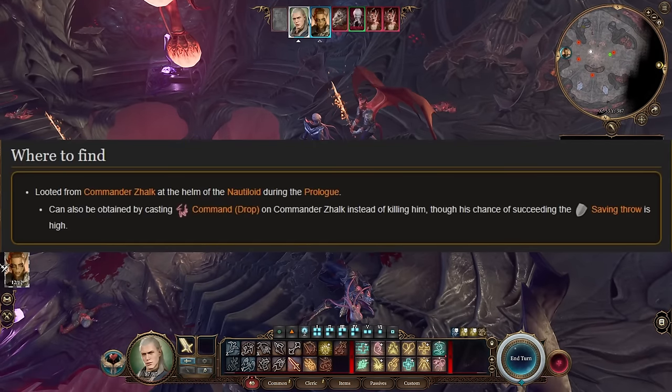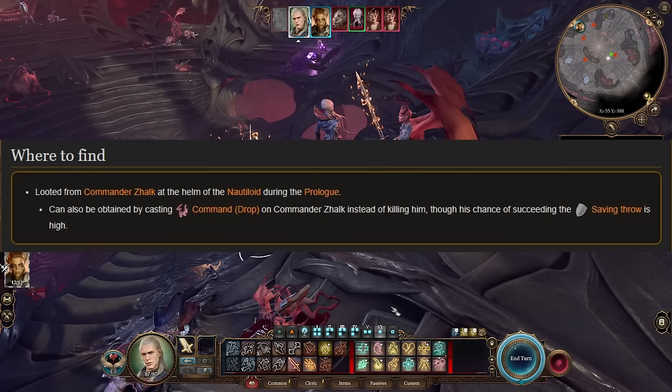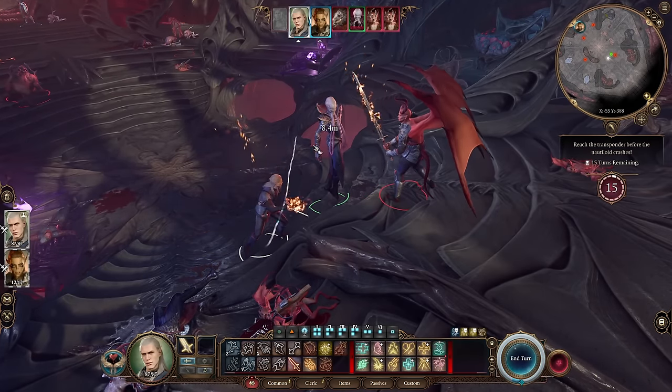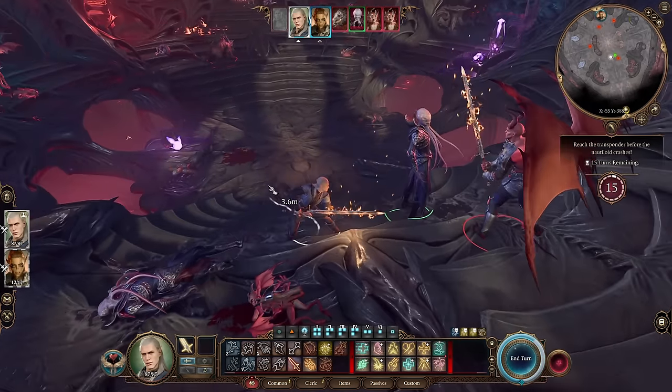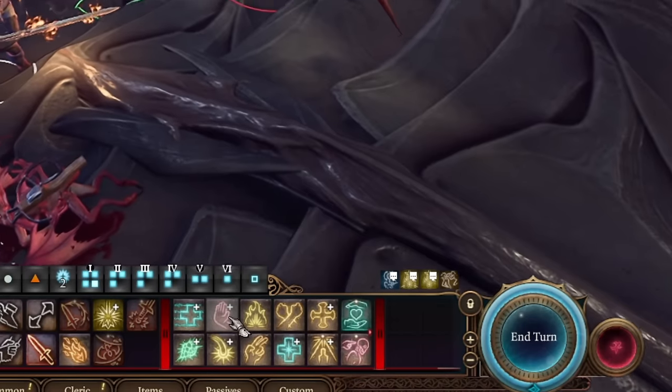Very strong blade — big and scary. This is the most well-known blade from today's list. To get this blade you basically need to play as a cleric, or don't forget to switch Shadowheart's spell at this tutorial level.